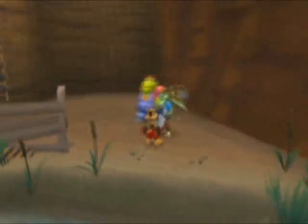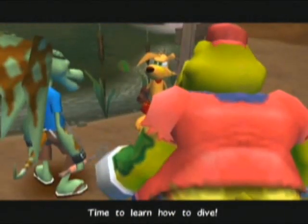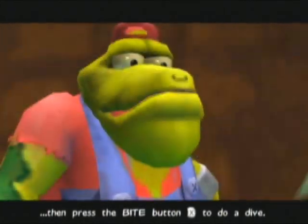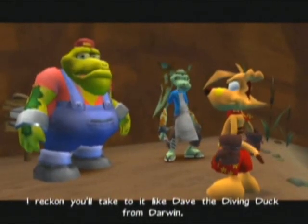But you didn't show us how to dive, did you? Even though I think you're about to. You can swim, alright mate — time to learn how to dive. What you have to do is run and press the jump button near the water's edge, then press the bite button to do a dive. I reckon you'll take to it like Dave the diving duck from Darwin.